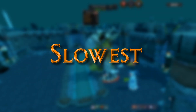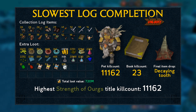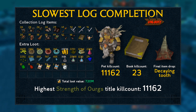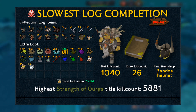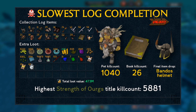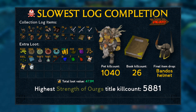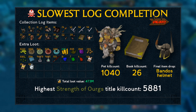Now let's take a look at the unluckiest simulation. The highest title kill count for normal mode comes in at 11,162 — a pretty big number. It was the decaying tooth, the pet item, that was the final item drop at 11,162. The first unique together with the book came in at kill count 23. The total loot value comes in at 720 million. For hard mode, the slowest log completion out of a million simulations still took 5,881 kills to obtain the Strength of the Orcs title, with the pet coming in at kill count 1,040. This time it was the Bandos helmet that was the final item drop. I couldn't imagine going so dry on such a simple item, but being this unlucky only happens to one in a million of us.